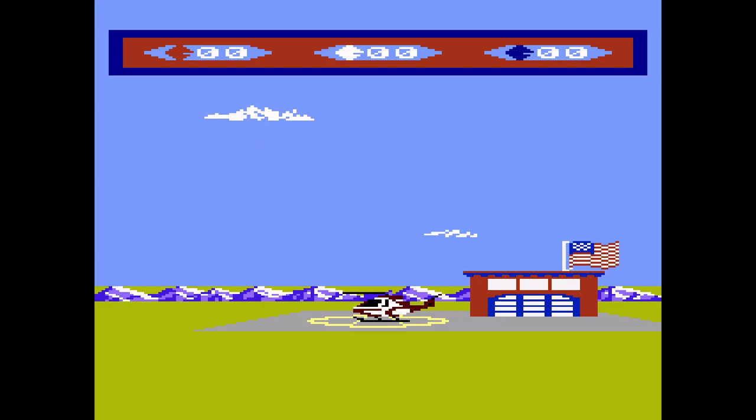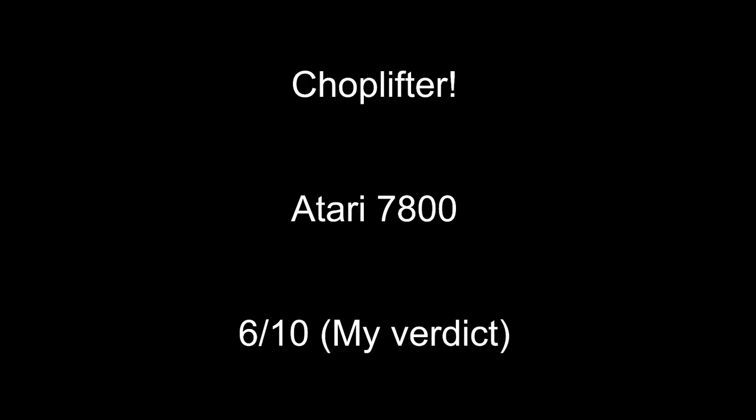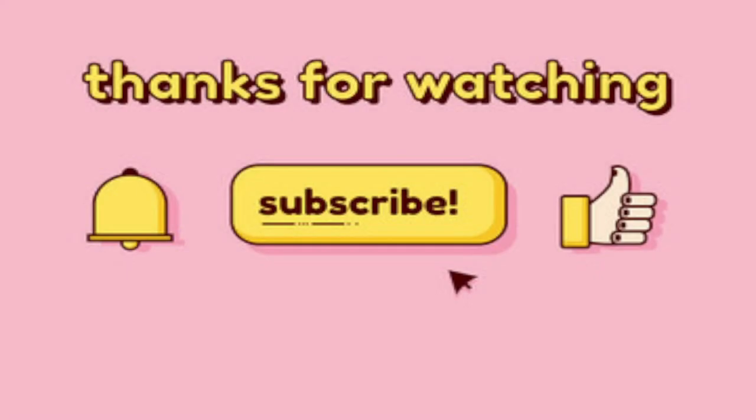I'm going to leave it here. Like I said, the Commodore 64 version had a different, more primitive look, but I'm liking that version better. So I should have gave it a little bit more rating. This version — the Atari 7800 — it's a 6 out of 10 for this one. Thank you for watching everyone. Have a good one. Goodbye.